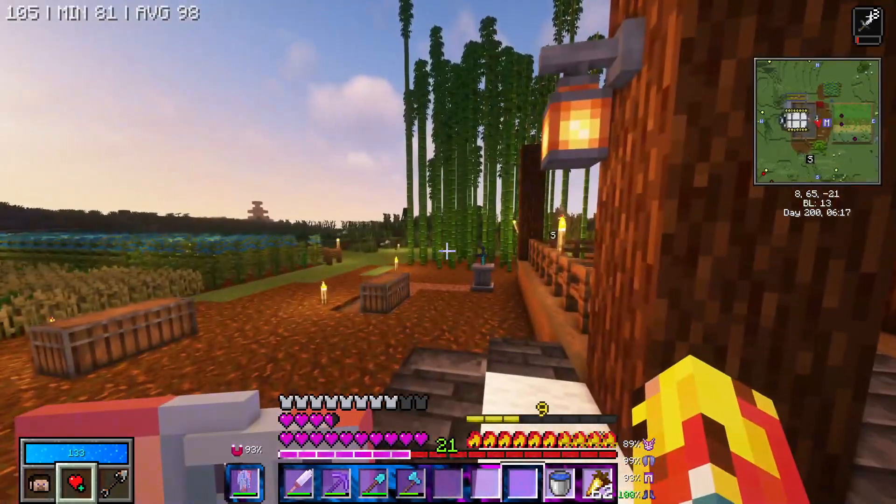I set up a pumpkin and melon farm, and a sugarcane farm here, still with the same processes of sending everything downwards. Coming down here, you're going to see that I've actually expanded this in multiple directions. Over here to our left, I haven't really decided how much further to go on this side, but I do have the cocoa farm.